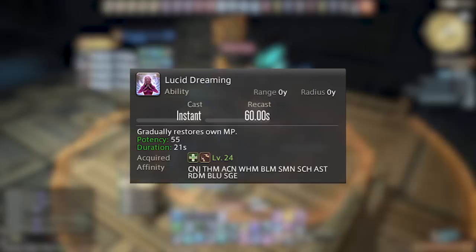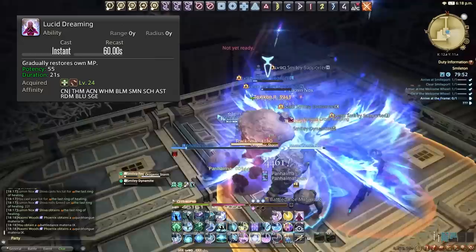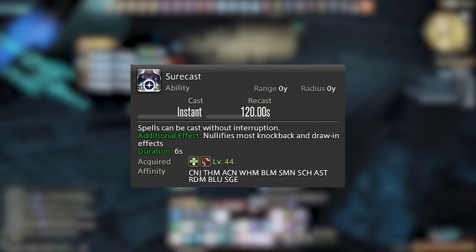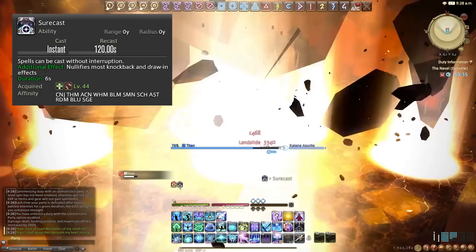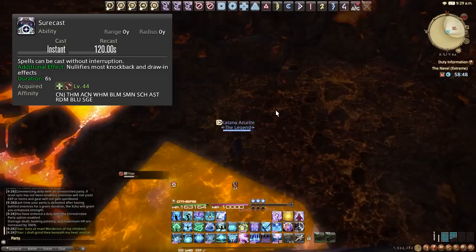We then have Lucid Dreaming on a 60 second cooldown — it gradually restores our MP. I usually use this around 7–8k MP and it tops me back up to a healthy level. We also have Surecast on a 120 second cooldown, which prevents spells from being interrupted during its effect — useful if a mob hits us unexpectedly in a dungeon. It also nullifies most knockback and draw-in effects, so it's great for boss knockback mechanics, allowing you to maintain your position and upkeep your damage. It lasts 6 seconds, so be mindful of your timing.